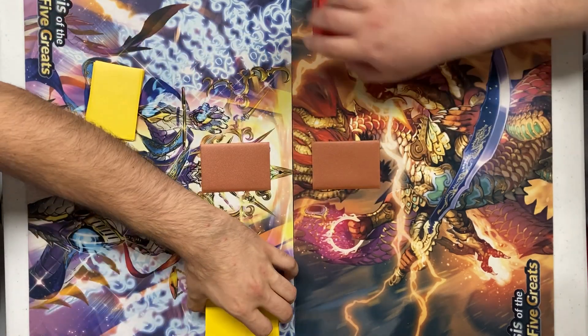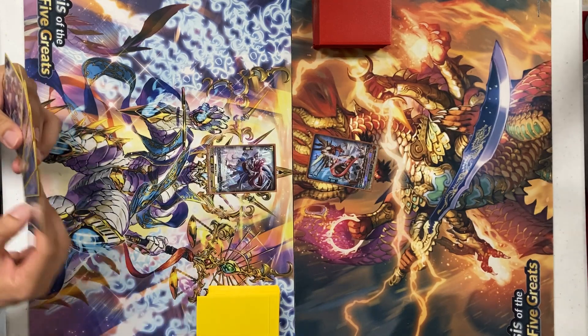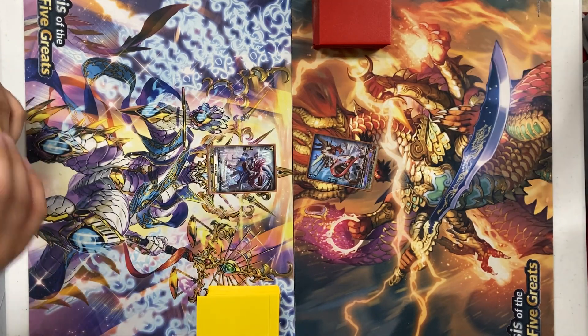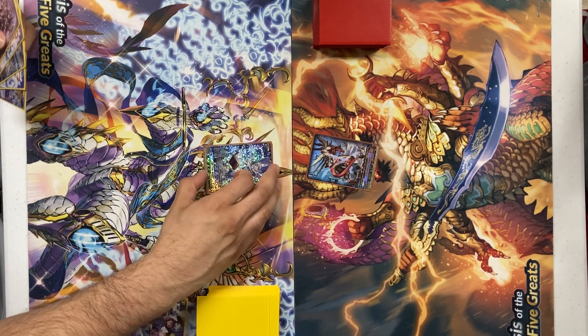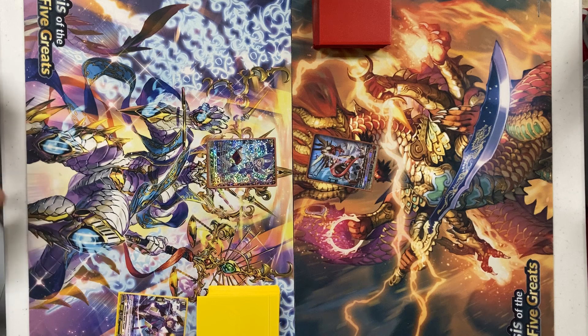Stand up. I will draw. I will discard one. Derive Little Sage Marin. No ability or anything else, so go ahead.